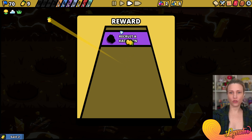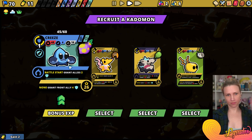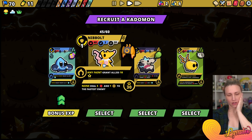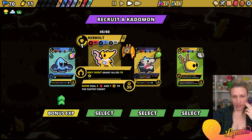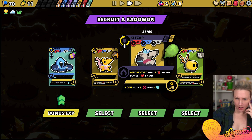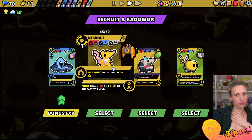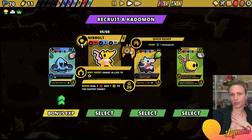Two money and recruiting a Katamon. This is for bonus XP. Any faint - grant ally 10 energy. Any revive - summon a level 1 Sparkplug. Non-token ally faint - quick escape.